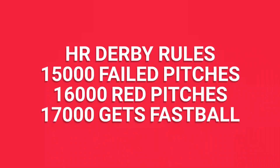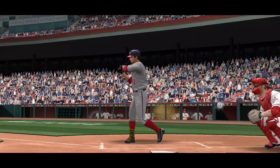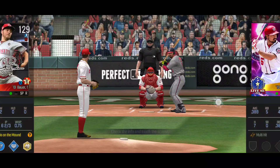Here's how it works: if your team is 15,000 points or under, you'll receive failed pitches. If you have around 16,000 points, you'll get the red dot pitch. If you have up to 17,000 points — around my grade — you'll get the fastball straight down the center. If you have any questions, leave a comment below and I'll go into more detail.